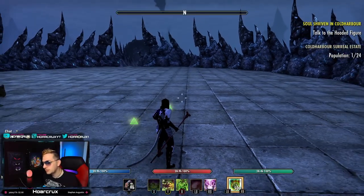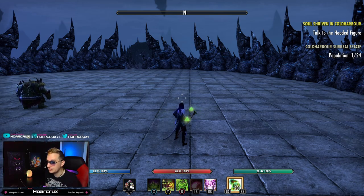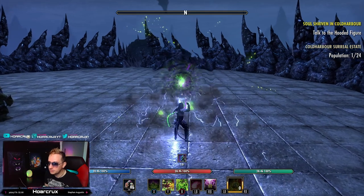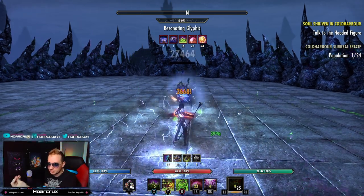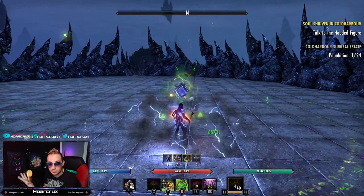Let's go over the combo. On this build with all the tri-glyphs and nothing really optimized, I was able to get up to a 57k heavy attack, and the combo is very, very simple. You just need to have your lightning storm down. You want to toss your ultimate, toss the LA Drain on, use your Rune to pull people in, and then right when it pulls them in, your heavy attack is going to go off and hit them — you can see it hit for 52k there. You can continue to channel this for up to 3 heavy attacks.